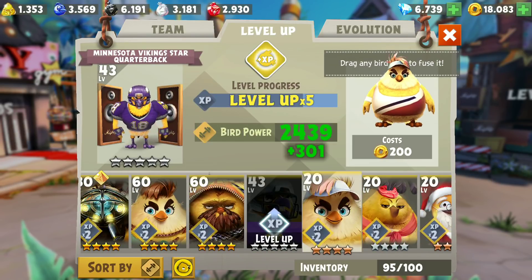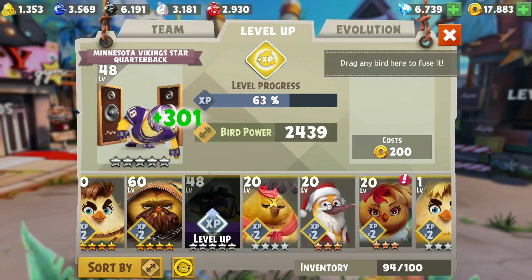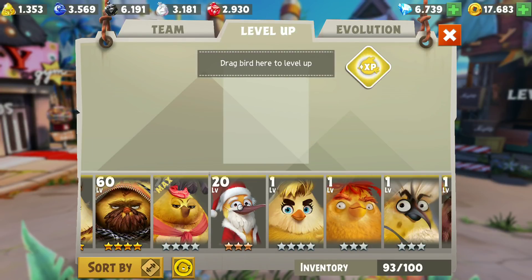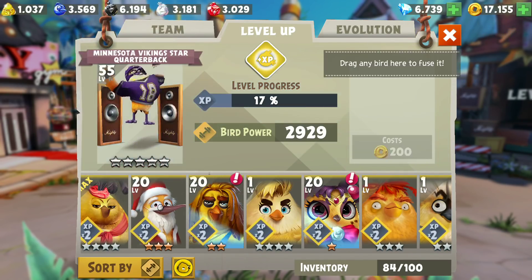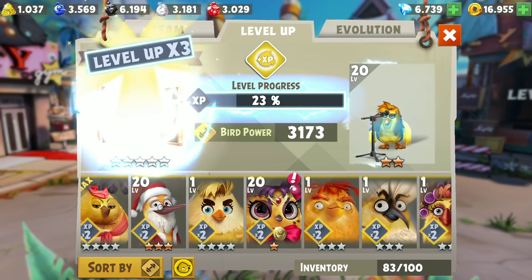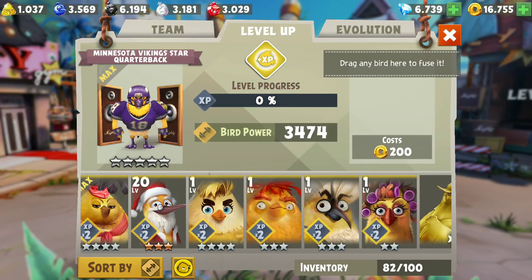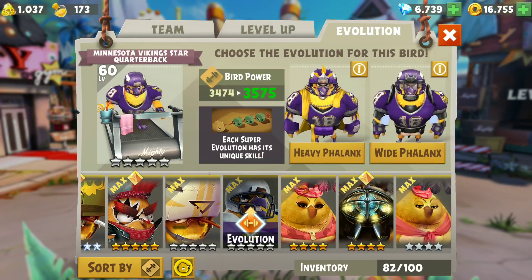We're giving up our Brenda — that increases 5 levels, not bad. Level 48... 51. Let's see if we can bring in a couple more birds. Level 55, then we'll bring him up to 58, and we have a Kumiko here that should bring him up to perfectly level 60. Awesome, just awesome!